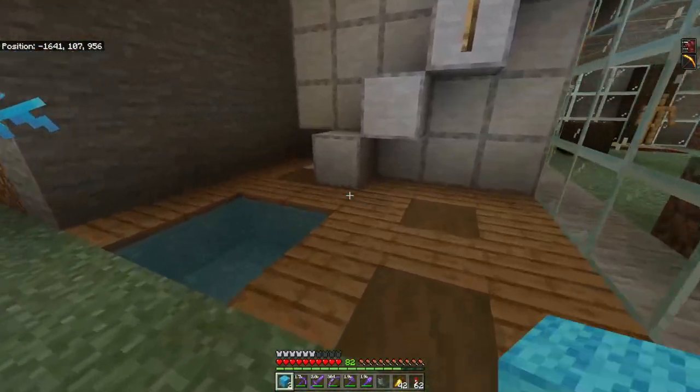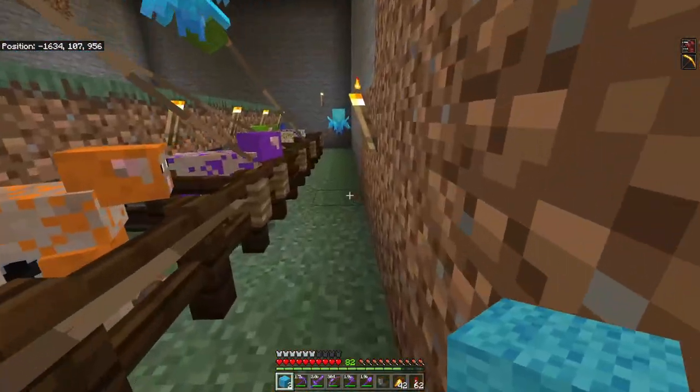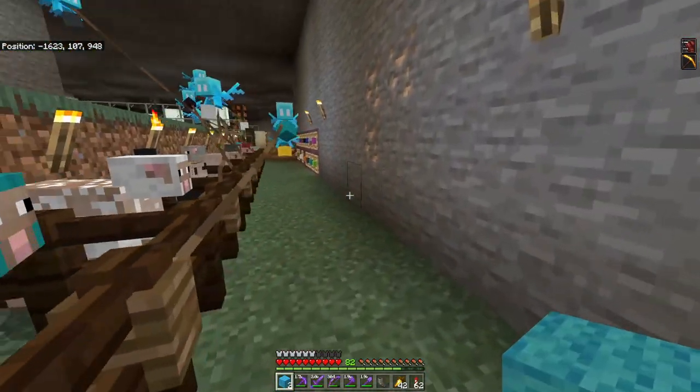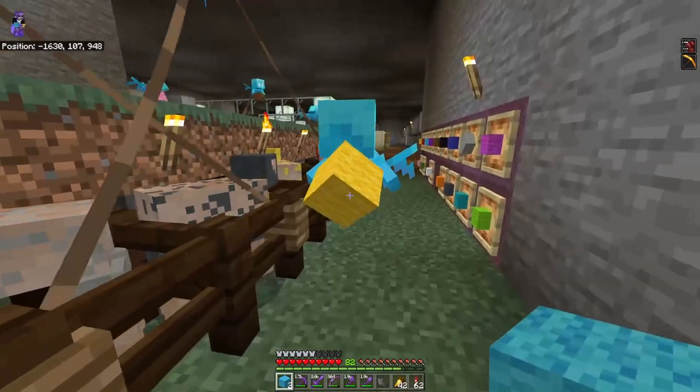Over here is my sheep farm. I have one of each of the colors and an allay attached to each of the sheep. Each allay will hold one stack of that color, and as you just run through here you collect all the colors and put them away.